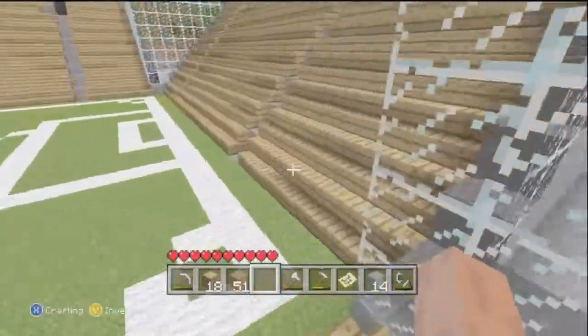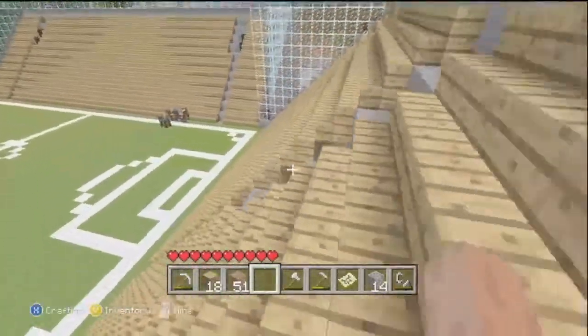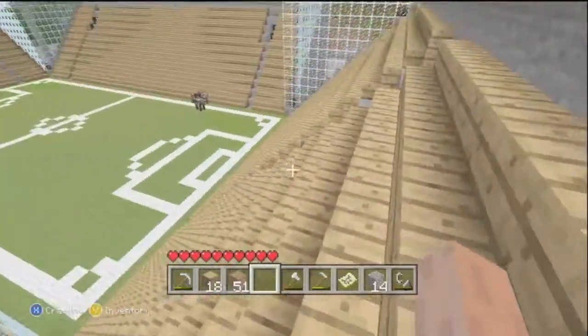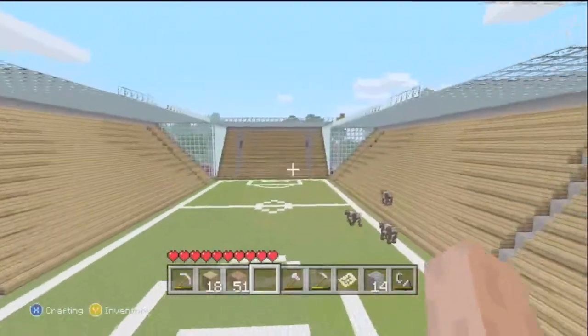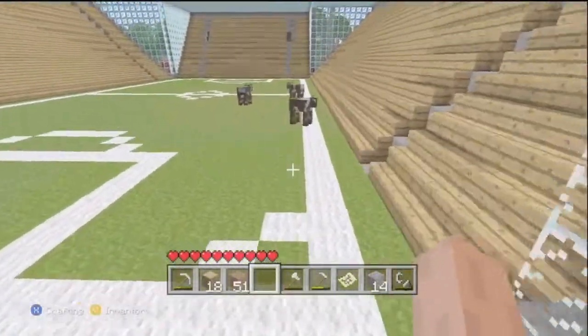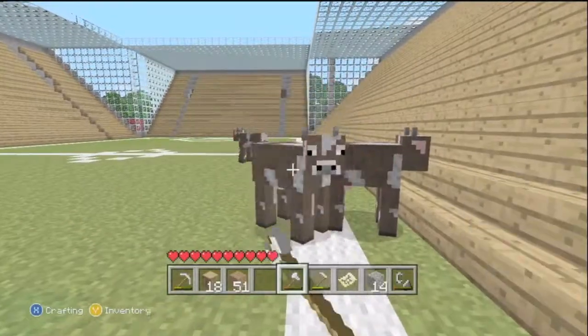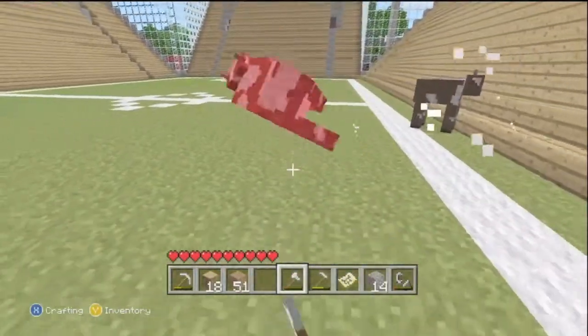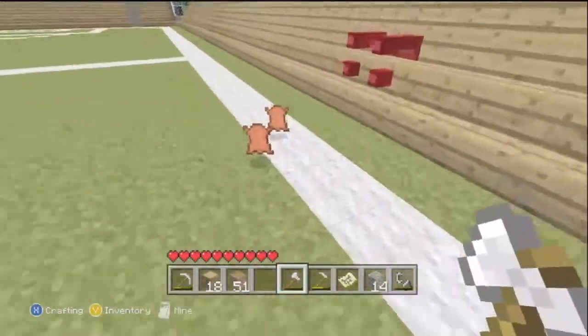So yeah, that is the stadium. A lot of wood had to be used, a lot of clearing of land. Unfortunately, wildlife still spawns in there so I might have to change the dirt to green wool to get rid of these animals. Go away you stupid cow — tell all your other cow friends not to come on my patch again.